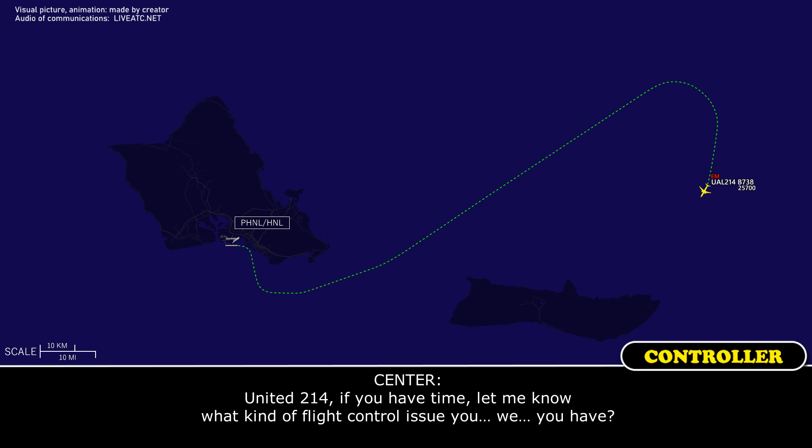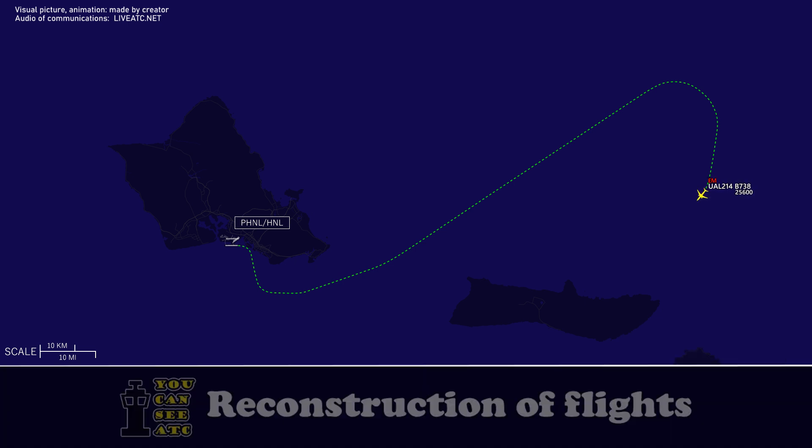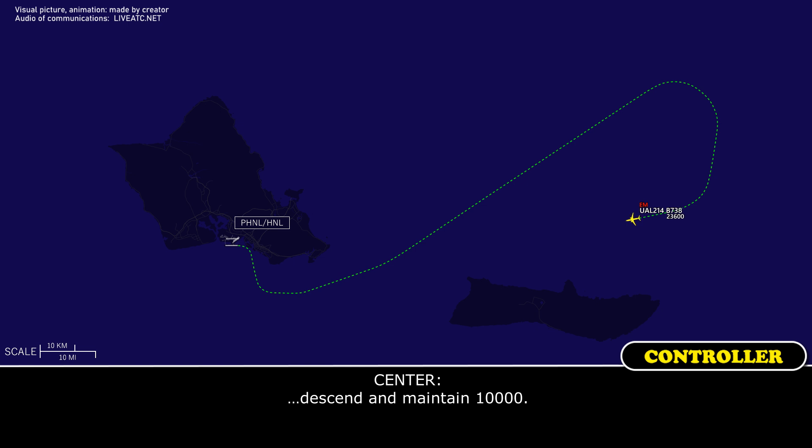United 214, if you have time, let me know what kind of flight control issue you have. Okay, copy that. It says stabilizer trim inoperative. Okay, we got it. Thank you. Going to maintain 10,000. 260, 10,000. United 214.